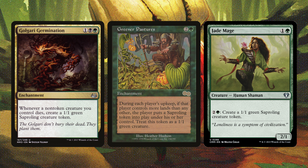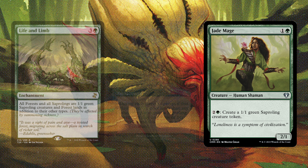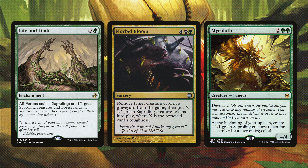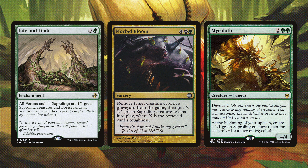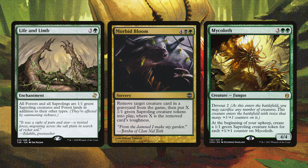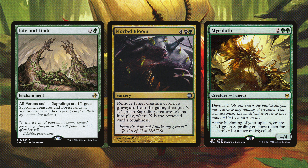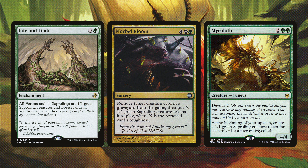Next up is Druid Satchel, Fist of Ironwood, and Fungal Sprouting. Druid Satchel taps to reveal the top card — if it's a creature, create a 1/1 green Saproling token; if it's a land, put it onto the battlefield; otherwise, gain two life. Fist of Ironwood just makes two green Saproling creature tokens and gives whatever creature you equip trample. Fungal Sprouting puts X 1/1 green Saproling tokens onto the battlefield where X is the greatest power among creatures you control — so if the Mycotirant is a 10/10, you get 10 tokens and he grows to 20 power.